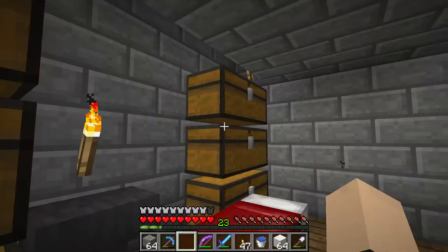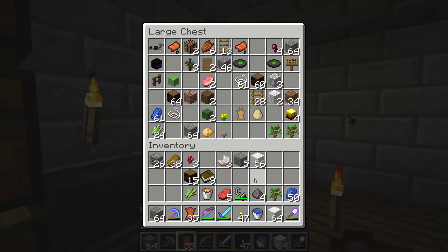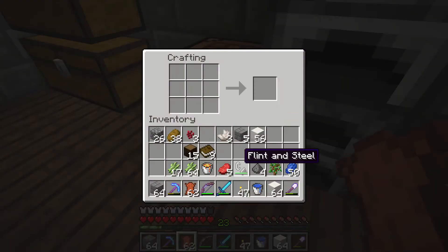Gotta look for that leather — I'm pretty sure we have a lot. Sugar canes, we also need lots of those. I think we should have enough. So we're going to make some paper.